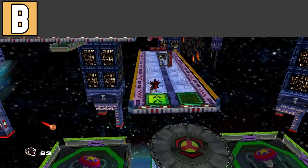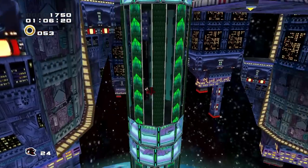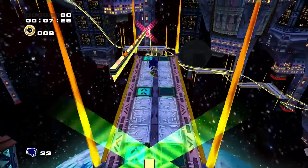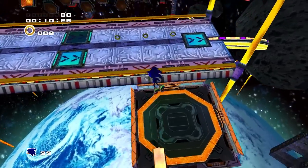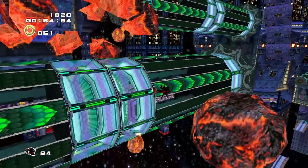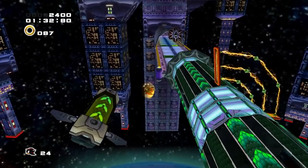Starting off the B tier, we have Final Chase from Sonic Adventure 2. This is the final Shadow level, and it is a good level. Except for me, it just feels a bit anticlimactic. For Sonic Story, you have Final Rush, which is an awesome fast-paced level based around rail grinding mechanics and a ton of different pathways. Then you have Final Chase, which is spinning cylinders as its only gimmick, and it gets old a lot faster than rail grinding. There's nothing inherently wrong about this level, but it feels like a Sonic Adventure 2 level if it was AI generated. There's nothing special, nothing challenging, nothing terrible about it. It feels like a level on autopilot.